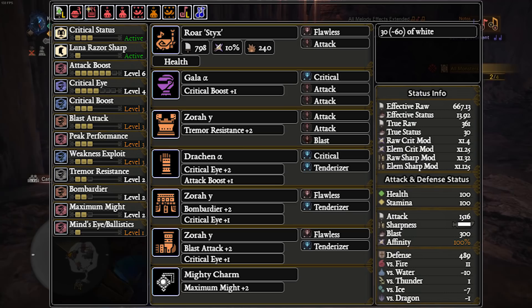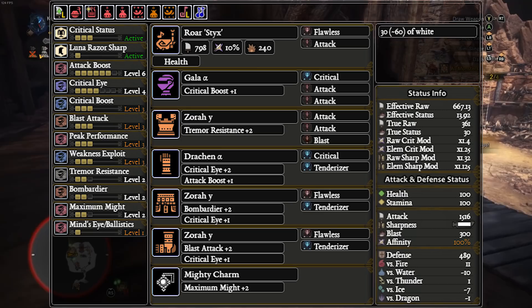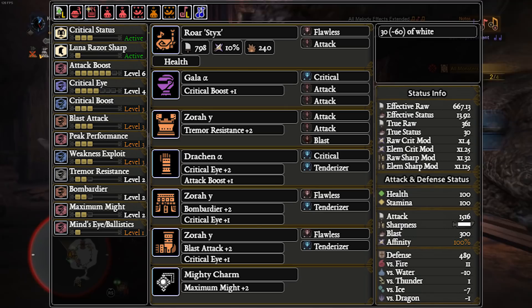We leave out Horn Maestro on the Empress Roar Stix because of the unique song set. Stix has attack up small, and when encored, it gets attack up large. The time you maintain attack up large without Horn Maestro is comparable to the time you maintain attack up extra large on Deep Vero with Horn Maestro. Too long didn't read — Horn Maestro isn't needed on Stix. Built into the set is a very synergetic Blast Attack 2, and we gem in Blast Attack 3, abusing the crit status and focusing on getting as many Blast procs as possible.